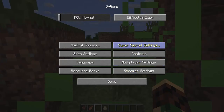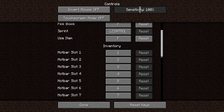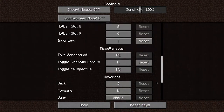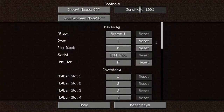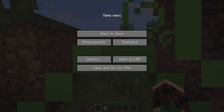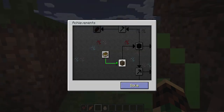There are also super secret settings, though clicking them isn't doing anything at the moment. There's also a new GUI for the controls. That's pretty much the most significant thing that's changed in the settings.